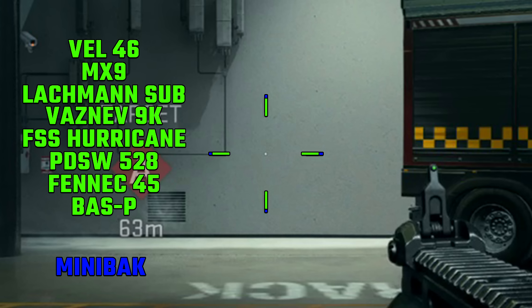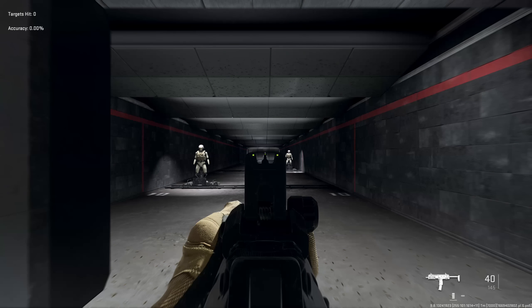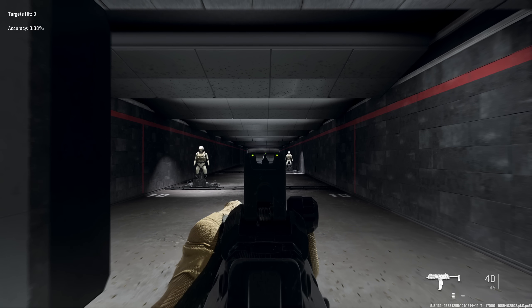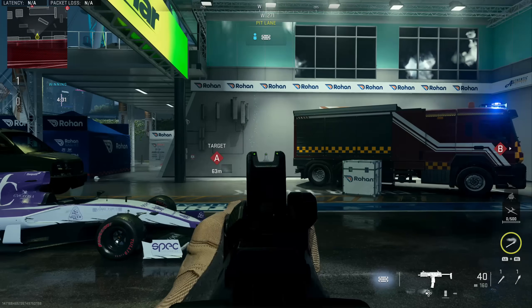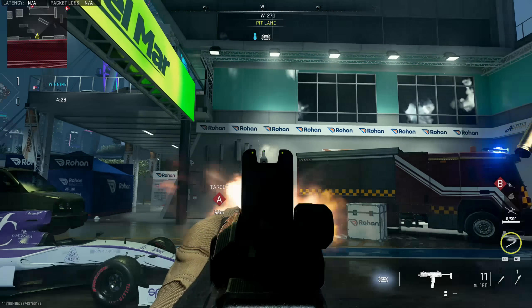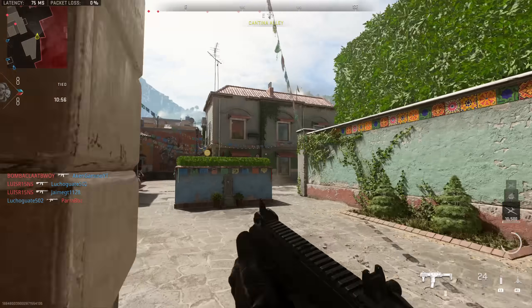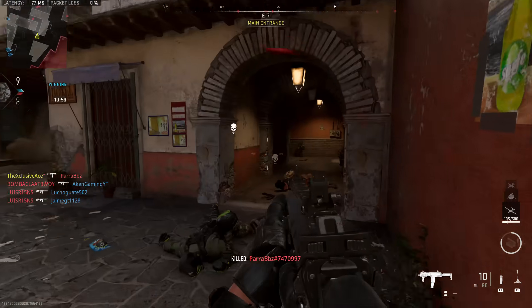Hip fire is very standard for an SMG — no surprises, it's great at hip firing up close. As for idle sway, there's not that much for an SMG and it generally shouldn't be an issue within the ranges you should be using this gun. More importantly, the recoil on this gun kicks basically straight upwards, although it does zigzag on its way up — it doesn't lean heavily left or right, but there is a little bit of side-to-side bounce. Overall it's still fairly accurate for an SMG, but you may struggle to hit longer range shots.